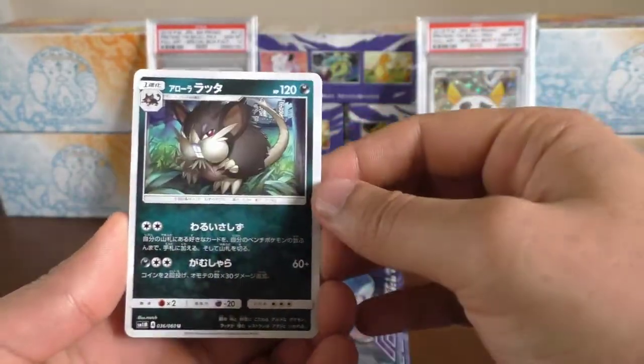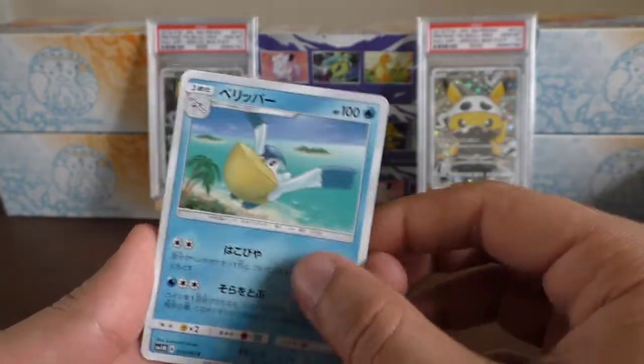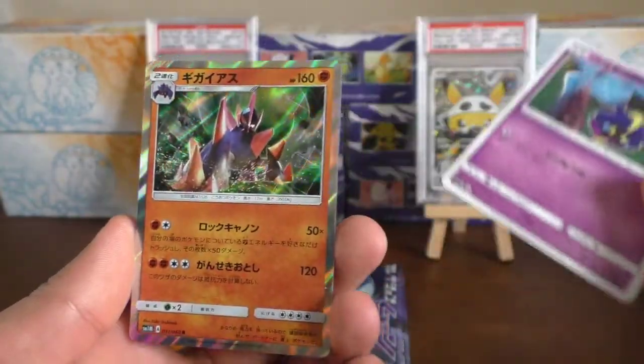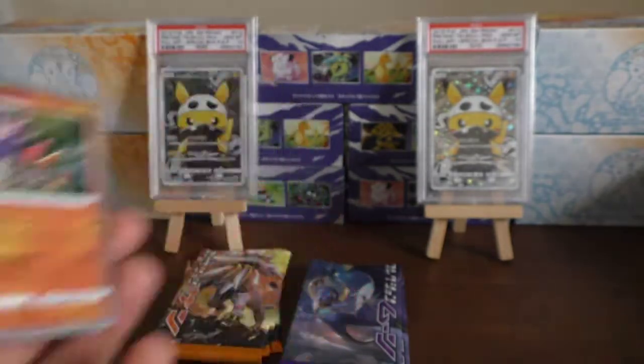So we have fat Alolan Rattata, a Pelipper, a Cosmog, and a Gigalith holo. It's our first holo! I do like the holos from Sun and Moon — they're kind of oily. It's quite nice.